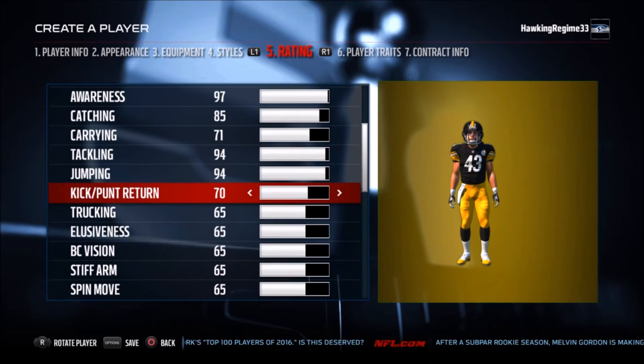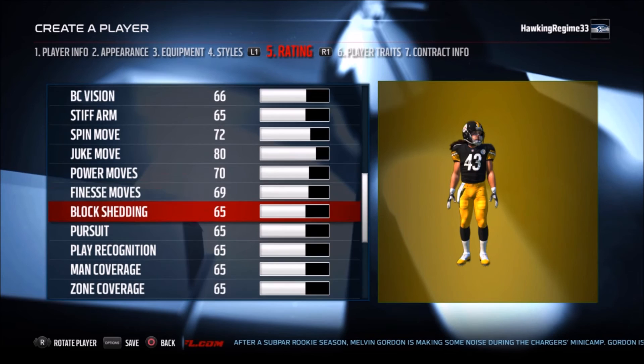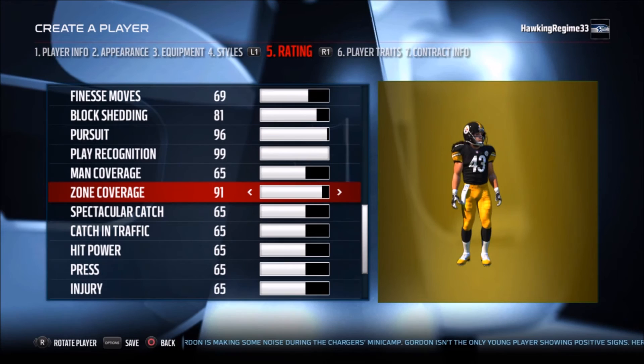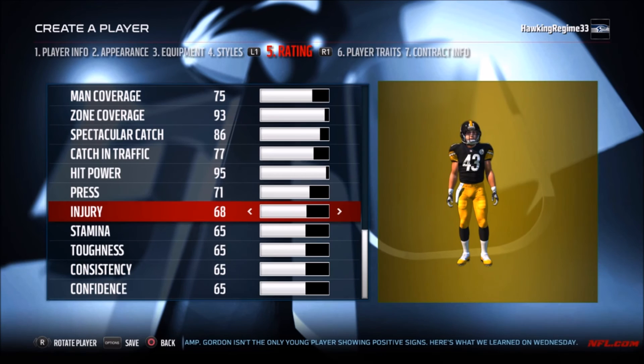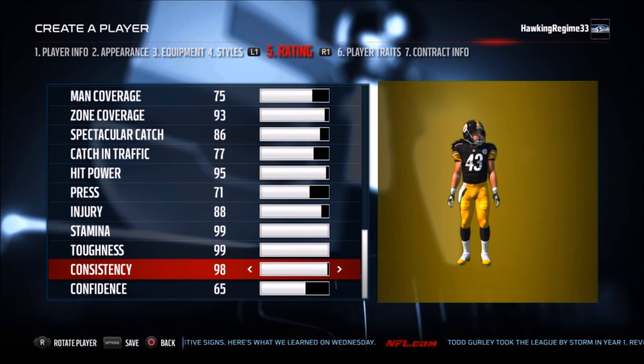Jumping into the attributes I added for him: this is off the top of my head — I don't like to exactly copy what previous Madden games had. I did try to make his block shed pretty reasonable, because he was a strong guy with a tendency to come off the edge as a blitzer, and he was unbelievable at that. He'd come off a corner blitz and absolutely obliterate the quarterback for a strip fumble.